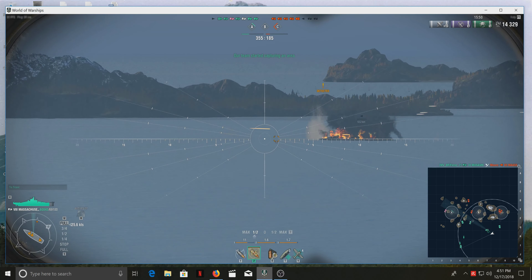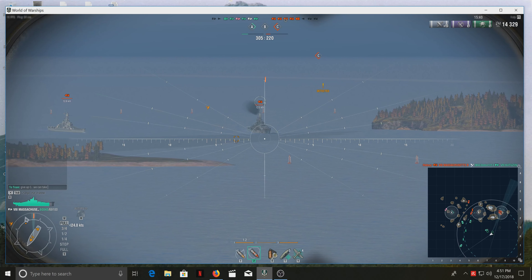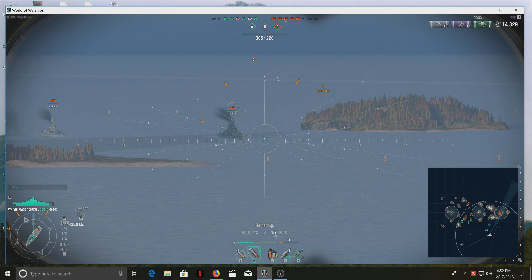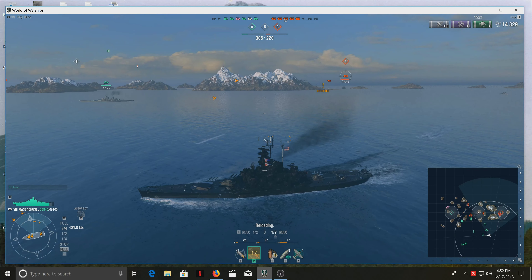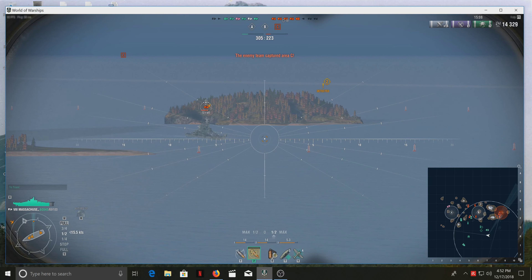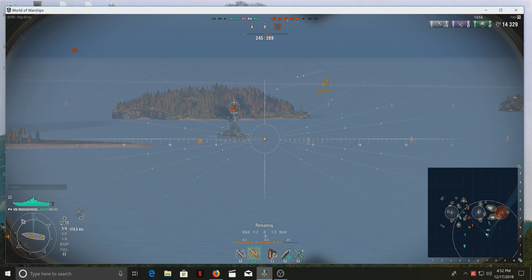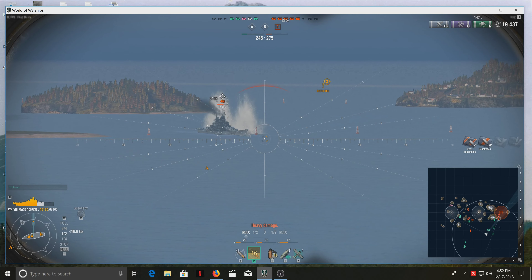This destroyer might be a problem, so I'm gonna line up on him — well, never mind, he's gone. Now that guy is twelve kilometers away, and I basically tell the team: give up C-cap, we can take that later. If we stay out there we're toast. That cruiser took a shot at me — did some damage but bounced most of them. Enemy team's lost three, we've lost two. You see the letter A above the enemy ship? That's because I pressed the control button and left-clicked the mouse once on him — he is now designated as a secondary target.